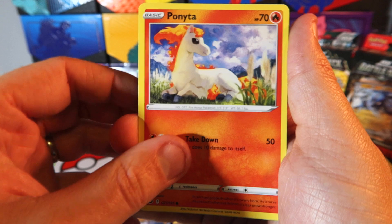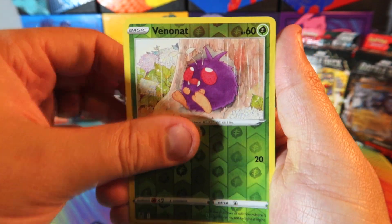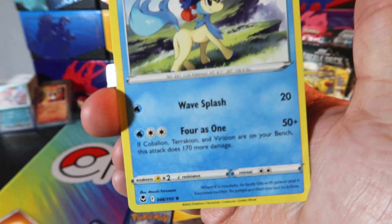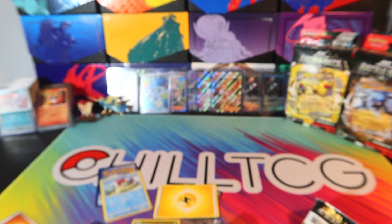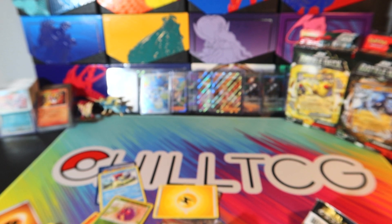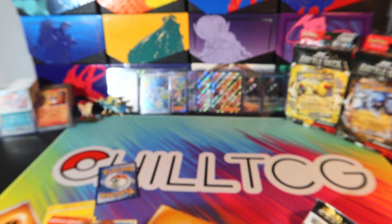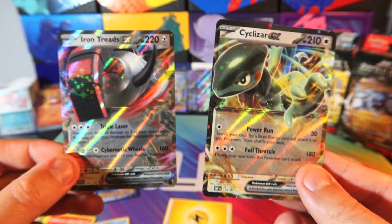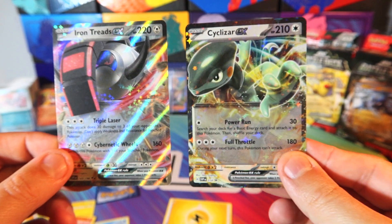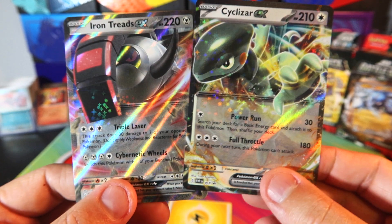What do we have on the back of this pack to end the Silazar EX box? We have a Vetinat Reverse, and on the back a Keldeo Normal Rare. Nothing too crazy, but we did pull the Iron Treads EX and of course the promo Silazar EX — two pretty decent cards that I cannot complain about.